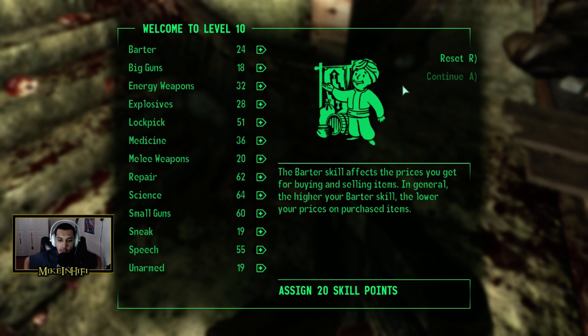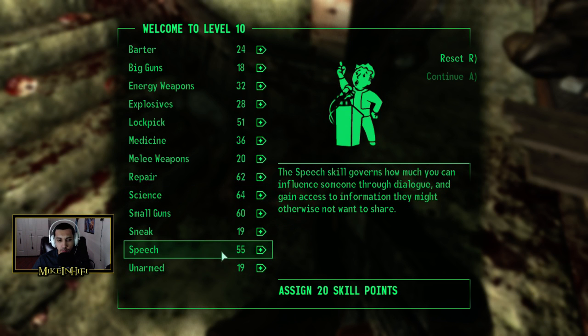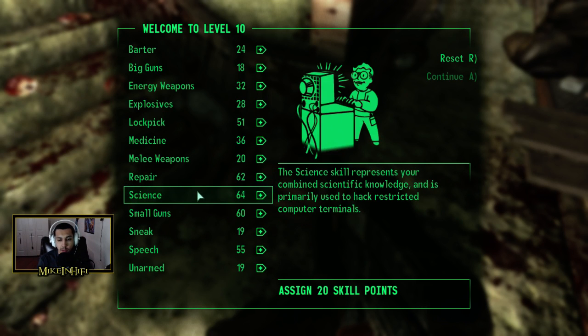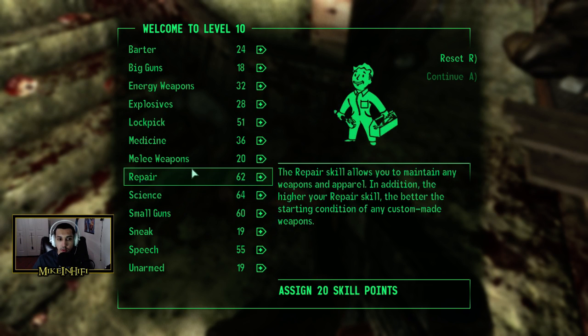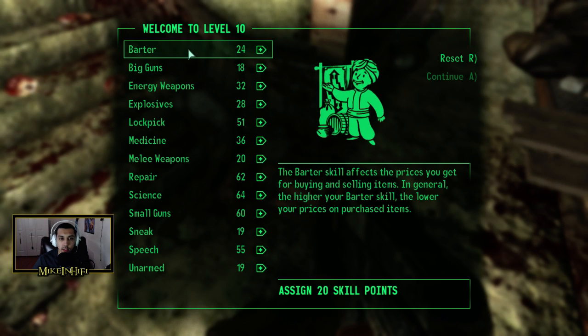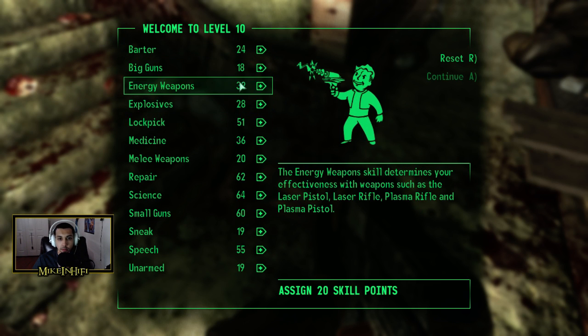Okay, so we got 20 skill points to work with — just hit level 10. Let's see what we want to put points into. I think we're going to leave repair there for now — it's pretty okay. I might put a little more into science. I definitely think lockpicking needs it, and I think energy weapons needs it, so let's go ahead and put some into energy weapons — get energy weapons up to 40.